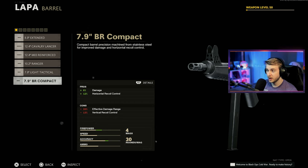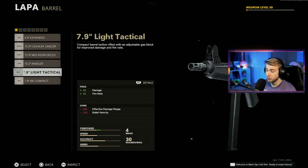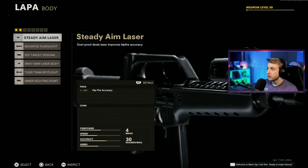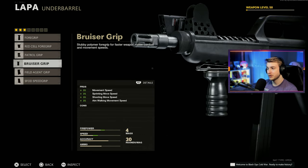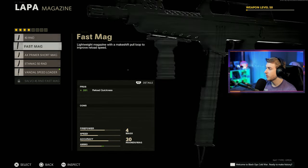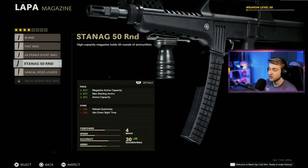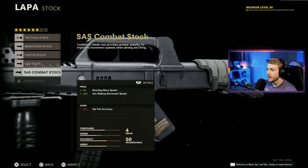Let's see here — 6% damage increase, 12% horizontal recoil control. This one's 3% damage increase with plus 4 fire rate. I think I'm gonna go with a Light Tactical for now, but I will come back and make a class with the Cavalry Lancer Barrel and save a custom mod so when we get into those higher rounds, we have a lot better chance of taking out those Armored Zombies. For our body attachment, I'm gonna go with the Ember Sighting Point. Underbarrel, gotta go with the Bruiser Grip. Magazine — we don't have the largest fast mag unlocked, so I'll use the largest mag. For our handle, I'm going with Speed Tape, and for the stock, SAS Combat Stock.